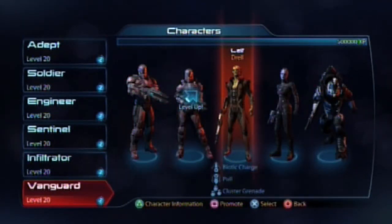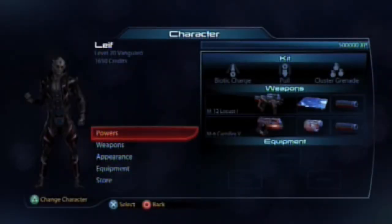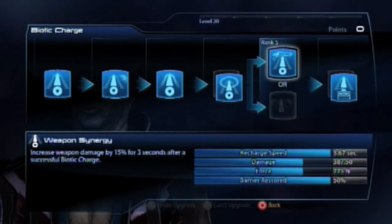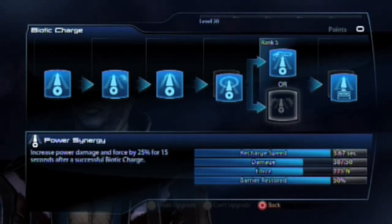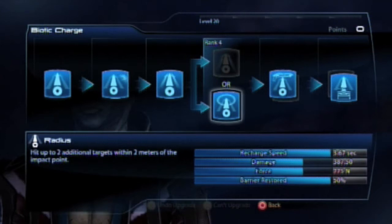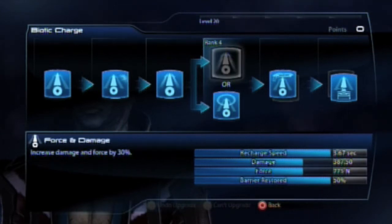As always I spec my characters for gold and silver mode, mainly aiming for gold mode. The way I spec my Drell Vanguard is as follows: I always max out biotic charge to the point where I can have barrier. Maxing this out with any Vanguard I feel is essential, as being able to replenish your barrier is really useful. I go for weapon damage over power damage as I use my weapon more.